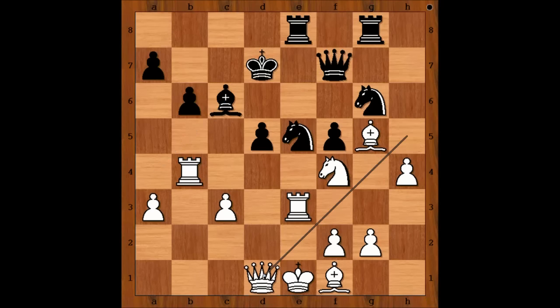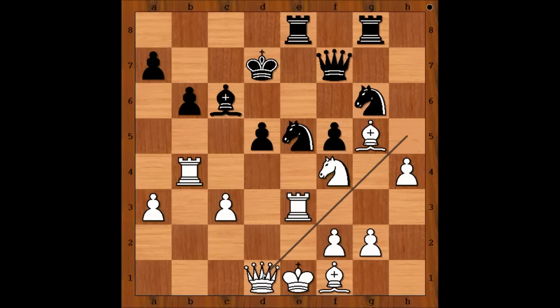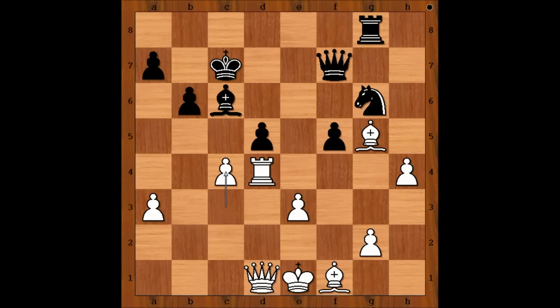Tal played Queen to D1. It looks like Knight takes on G6 is also good for White — after Rook takes, Rook to D4, White is better. But Tal had a different plan. He played Queen to D1. Knight takes on F4, Rook takes on F4, Knight to G6 attacking the Rook. Tal played Rook to D4, Rook takes Rook, Pawn takes Rook, King to C7, C4, D takes on C4 — and White's Black-squared Bishop has entered the game, winning the exchange.